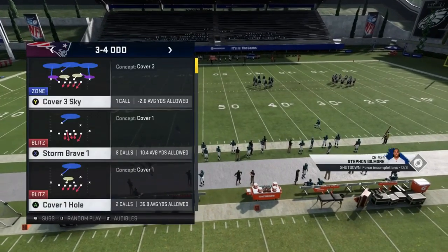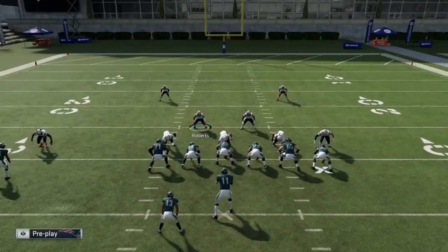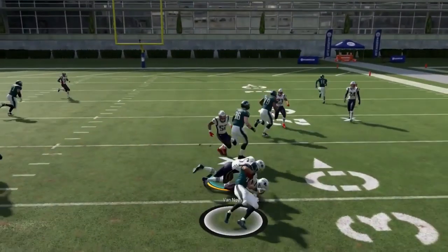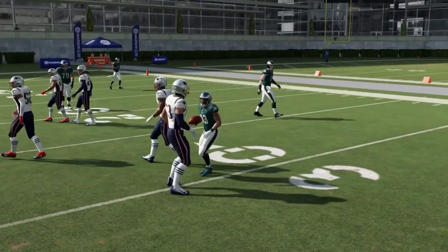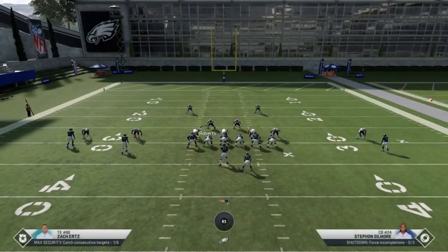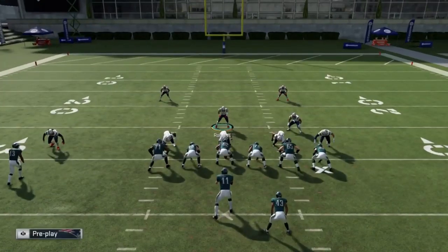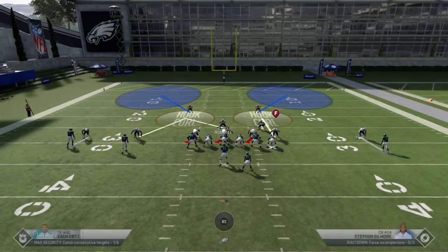First up, out of the 3-4 odd, we have the cover 2 man. This play — cover 2 man — is pretty good coverage. You really have to mix man and zone in pretty much everything you run this year. You can't just run straight zone and expect not to get beat. You really have to run something that has both. You probably won't give up too many one-play touchdowns, as there's not a lot of one-play touchdowns against cover 2 man. If you want to maximize it, I would zone all.